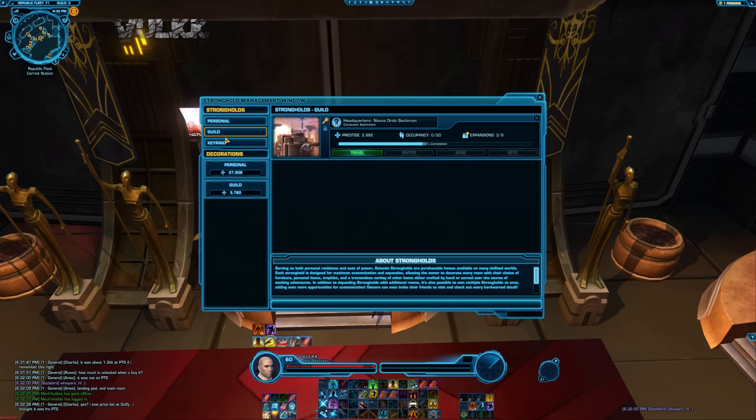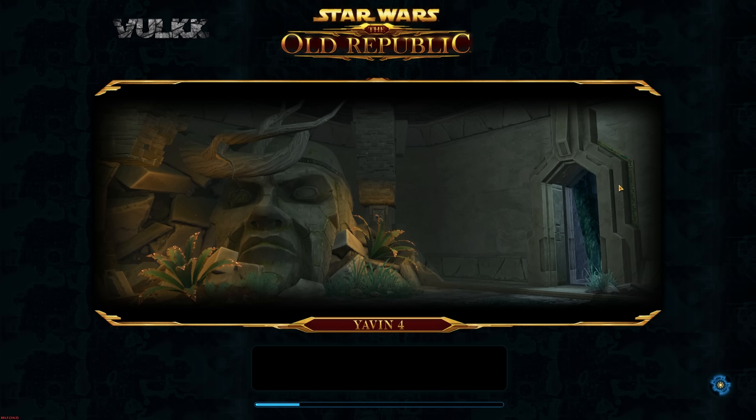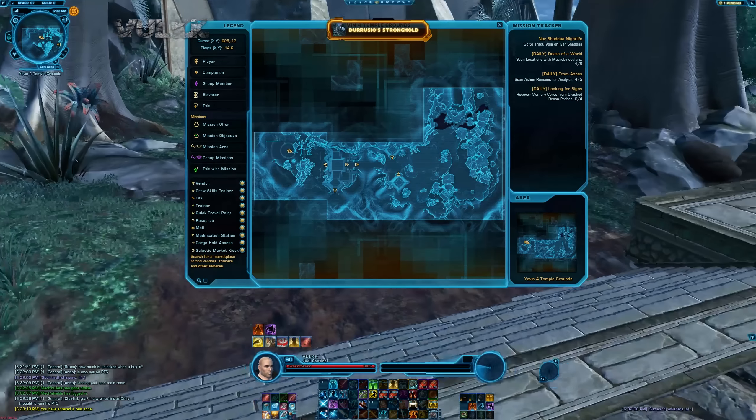How do we explore the Stronghold? Wow, he already started decorating. Traveling to the Stronghold — I've never been here. The only touch with the Yavin 4 Stronghold I have so far is when we all saw the demo from the developers team, but it was with such an incredibly low bit rate and it was so ugly — nothing was really visible.